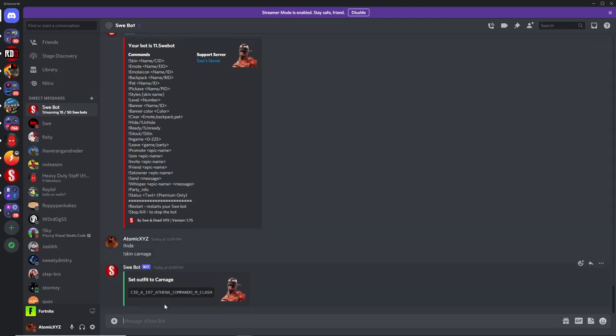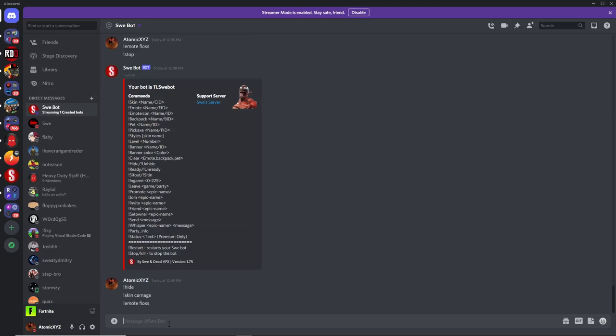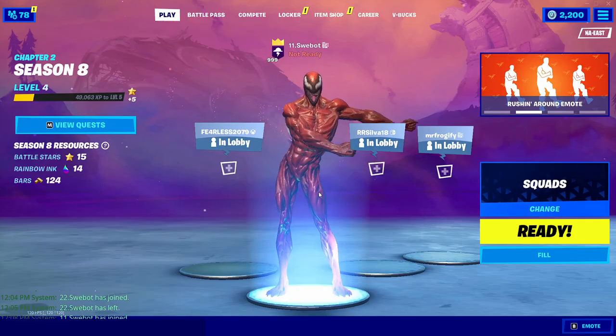If you want to change the emote to something like the Floss, just do exclamation point emote and then type the name, like floss, and that will make it do the Floss emote.